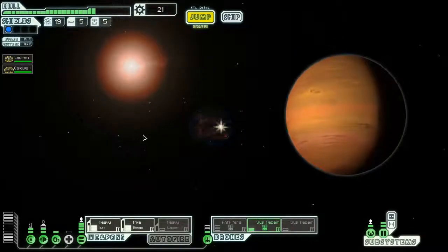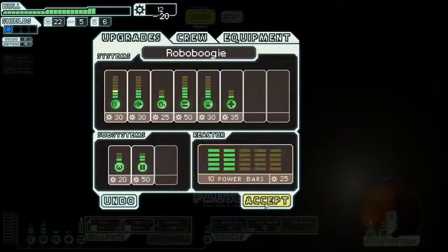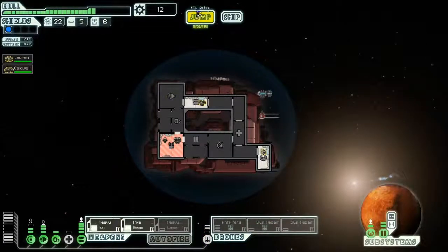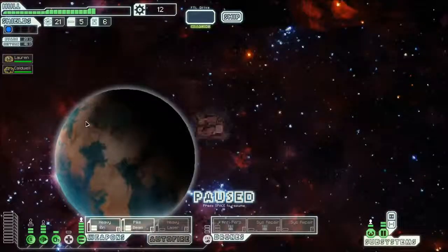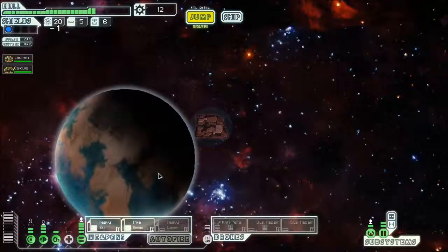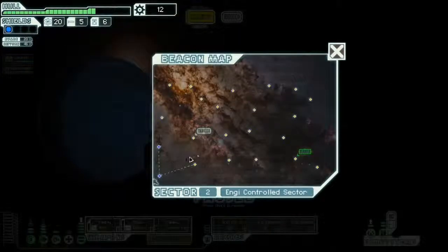I have never made it out of Sector 1, but I'm still in Sector 1. It starts out a little slow — I get some fuel and some other stuff. Maybe, just maybe, we can make it. I'm actually swimming in fuel for once. There's a store; let's see if we can get some jumps before we go there. I'll probably sell one system repair drone.